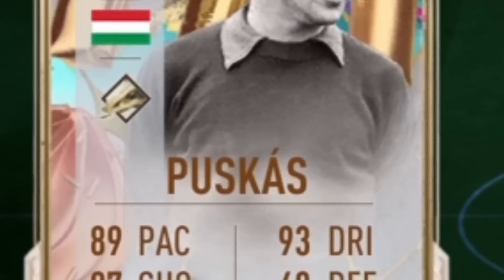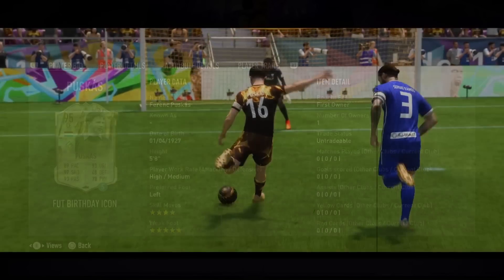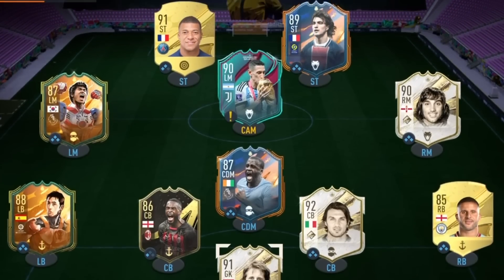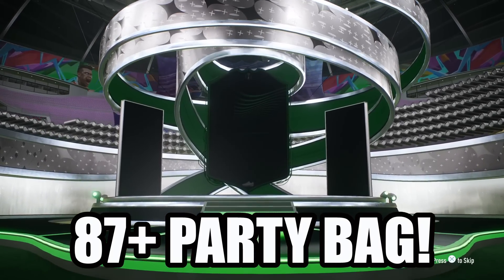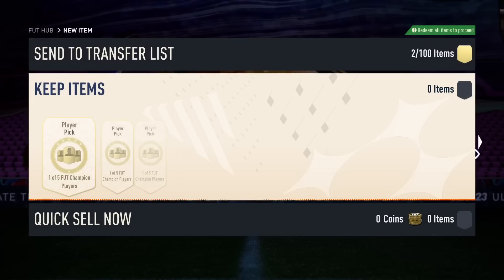95 Puskas looks absolutely insane and he now has a beautiful 5-star weak foot upgrade, which will only make him even more dangerous in front of goal. Before we welcome him to the rats, we have a lot of nice packs to open, including a guaranteed foot birthday pack, an 87 plus party bag, and some 84 times 5 packs. Let's see today if the luck is on our side.